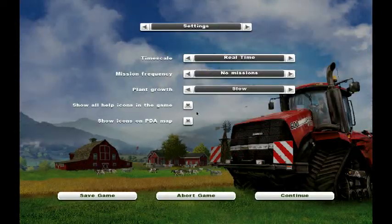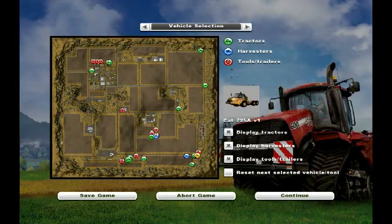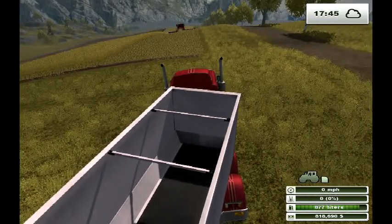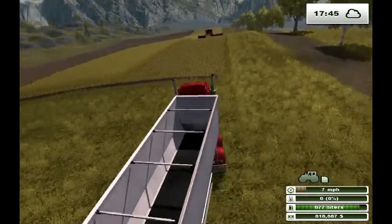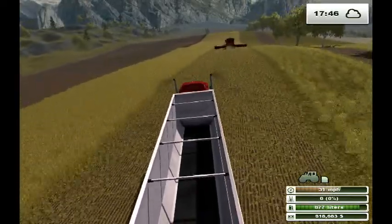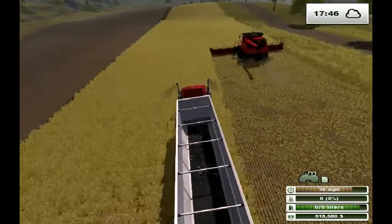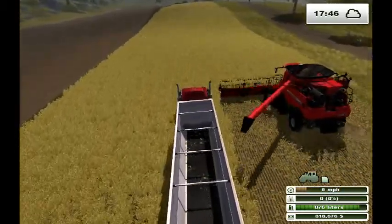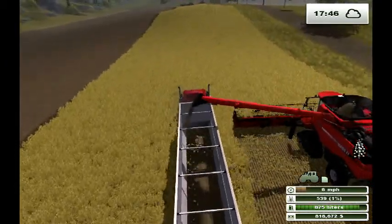But I'm going to go ahead and show you how to drive up close beside it and then have him dump it into your trailer. You just drive up beside it like this, and then he will open up his pipe and force it into the back of your trailer. And that's about it.